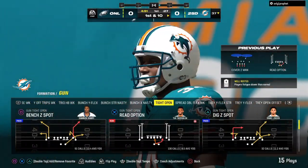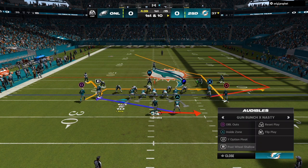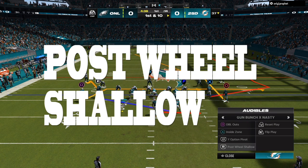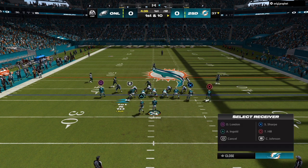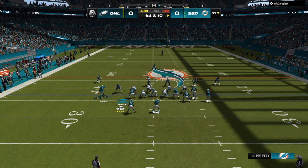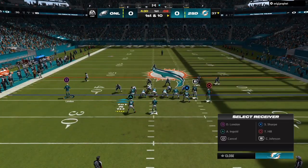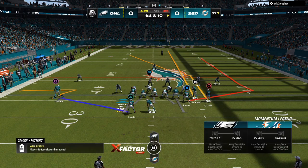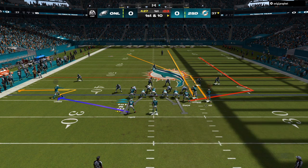We start off with the read option — Gun Tight Open, Washington Commanders. My opponent has been running a lot of man coverage, so we go one audible to the left: Gun Bunch X Nasty, Post Will Shallow. We are on the left hash mark. I'm expecting to hit him with a cover three beater, but once I audible it over, the cornerback on the left hand side moved over with my wide receivers — letting me know it was man coverage.